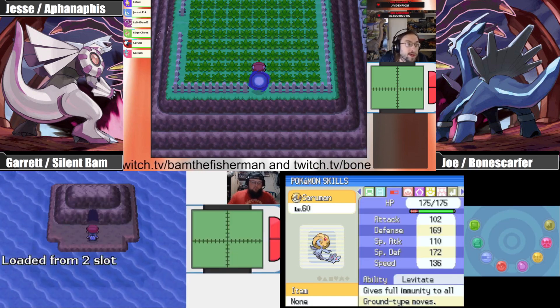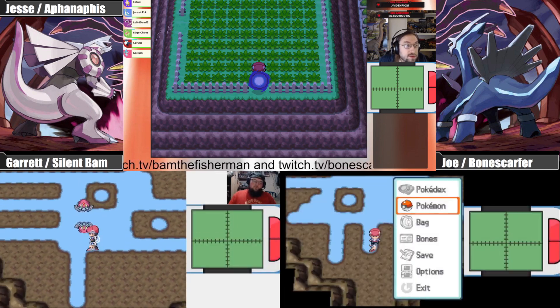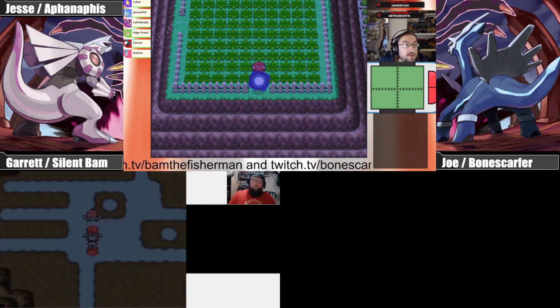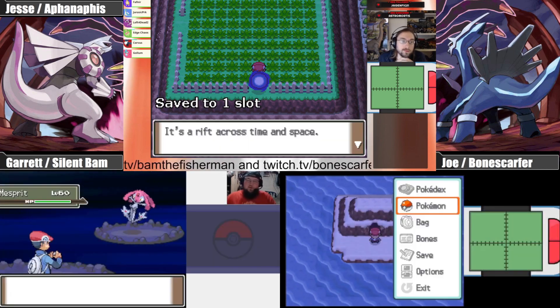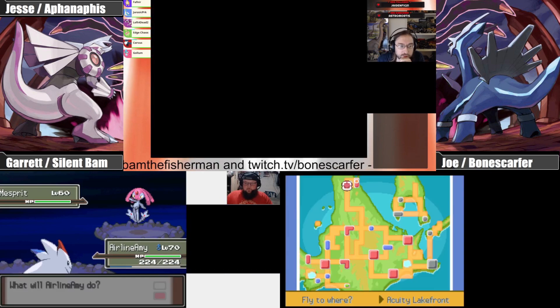I almost went with Saruman for the wizard theming, but Golem was always my favorite. Neutral nature — it does look a little Golem-like. I threw the red chain into the rift — interesting.